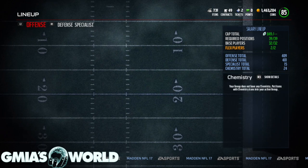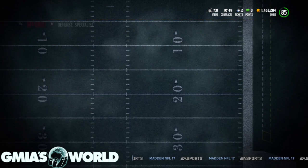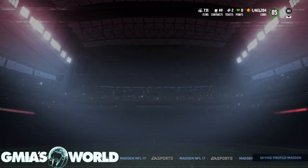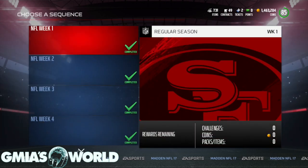Alright, so the first thing you're going to need to do is complete the ultimate team solos. You're going to have to do that — that's the first thing needed in order to get him. So I'm going to go ahead and show you right here the solo challenges. I believe in the ultimate season, you get Tavon Austin week 16.